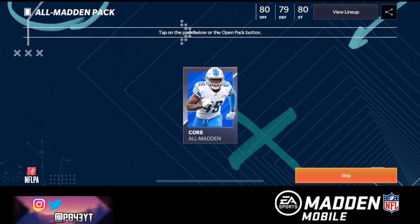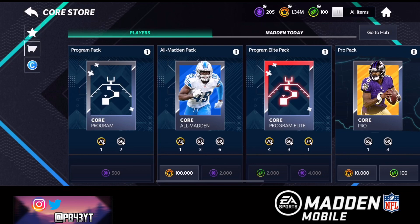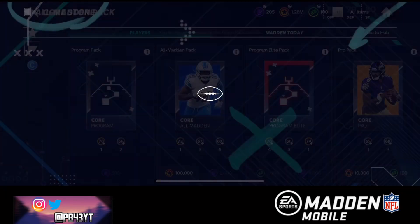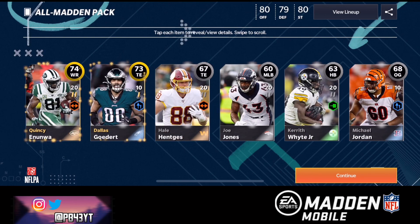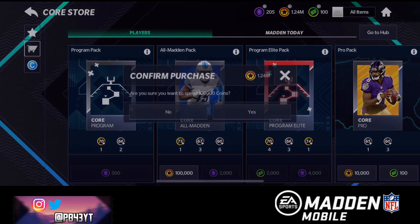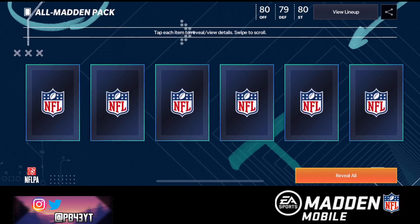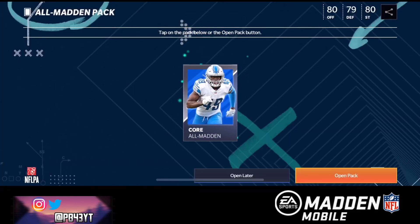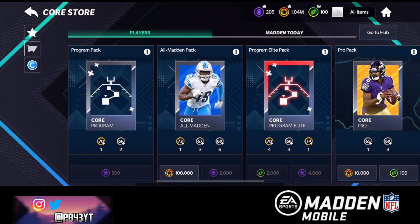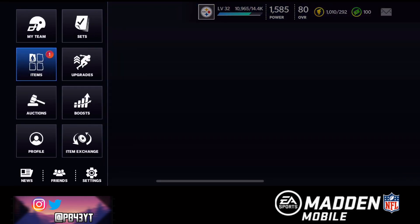We reveal all again since it worked last time and we get absolutely nothing. I'm gonna keep ripping these packs because we're definitely not pulling any profit. We get more trash — holy cow, this is not good. Wasting all my coins — EA, bro. I'm gonna stop opening if this next pack is bad because I'm not gonna waste all my coins.